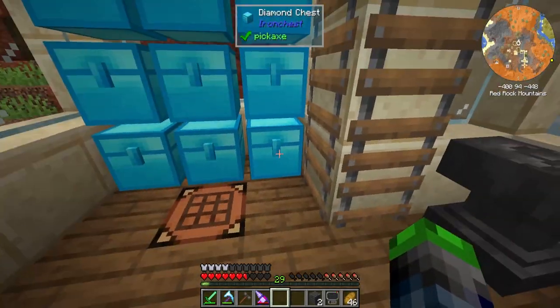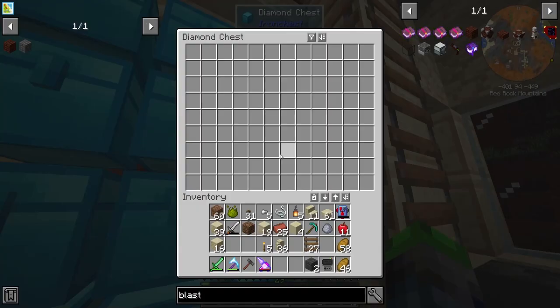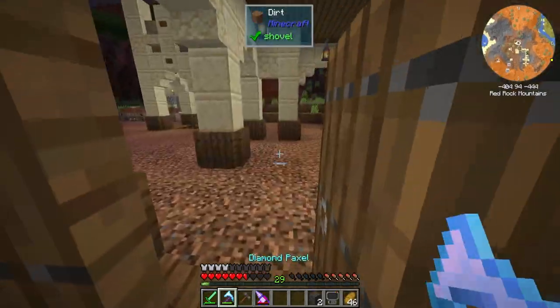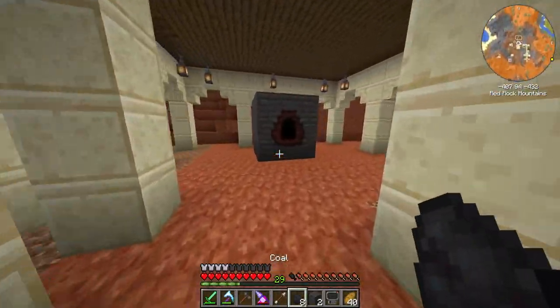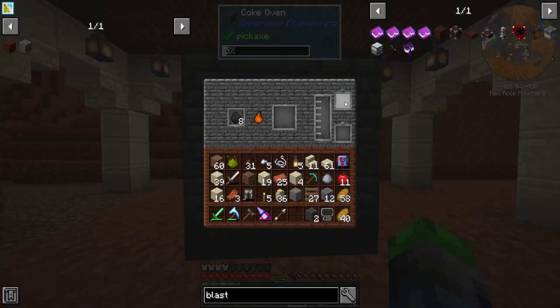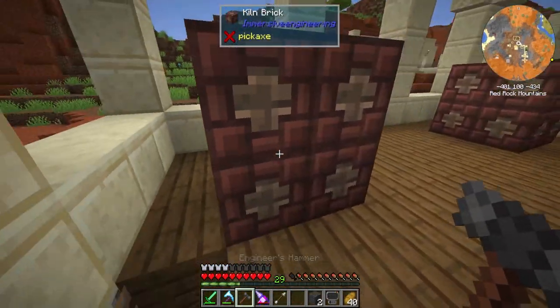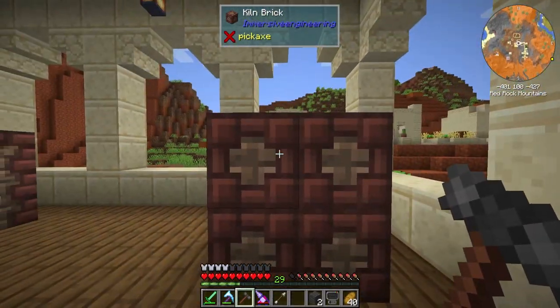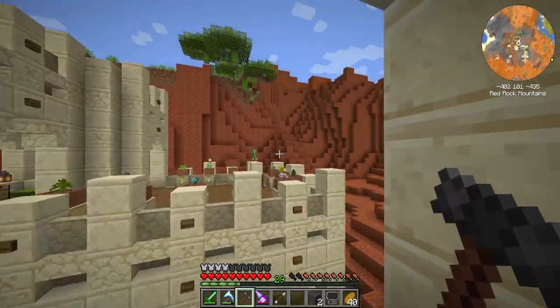I really need to get Fortune 3 on a pickaxe. We got a little bit of coal here — just eight. We're going to throw it in the coke oven. As you can see it turned on and gives us a progress bar. Once it processes it makes coal coke and gives us the creosote oil we need. We can throw a tank or bucket in here and it'll automatically fill. We'll let this process and then we'll work on these other guys. More than likely I won't need both of them.